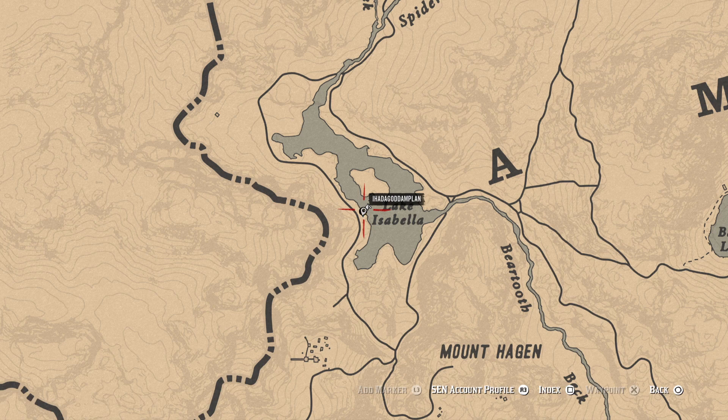I'm here to show you how to do the Lake Isabella treasure map glitch. What you're going to need is the Lake Isabella map itself and at least one other map to alternate. To do this properly you're also going to need a friend or an alt account and some dynamite.